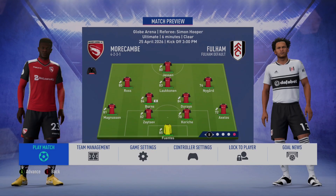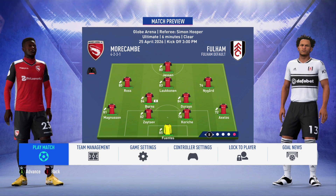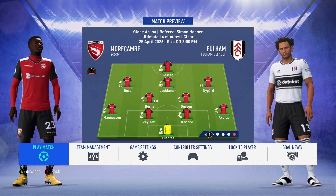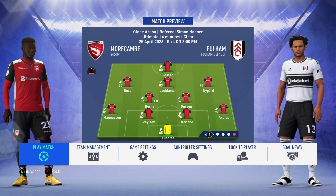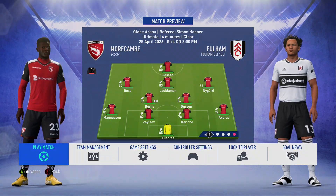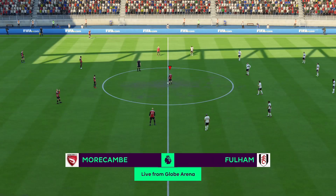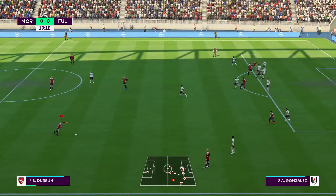So we'll get into the game against Fulham. It will be our B squad going out — Nygaard comes in for Miro, who just played that match against Tottenham. Let's see if we can bounce back and pick up three points. We'll get this game underway.